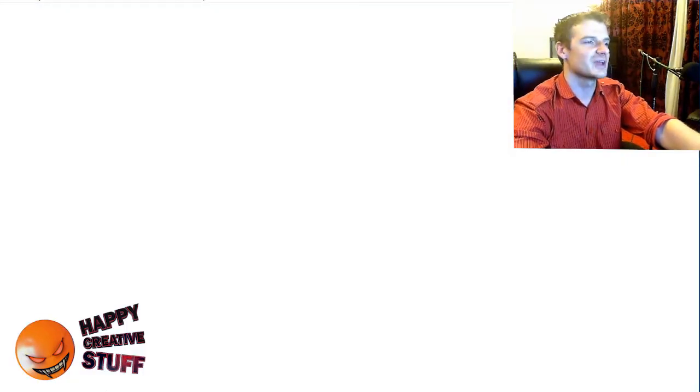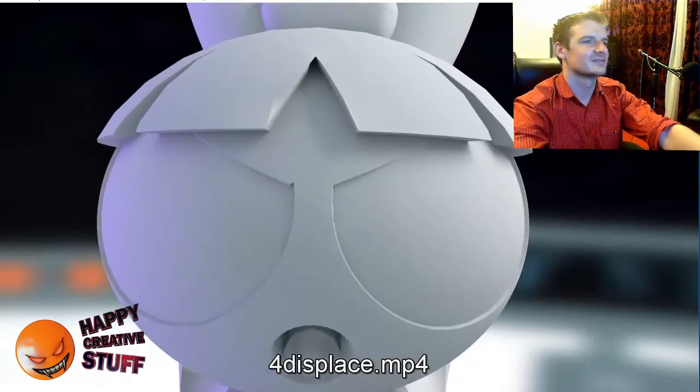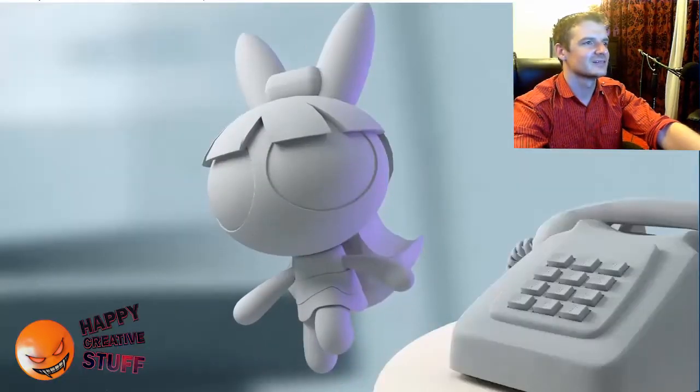So that was just the colored 2D map. Displacement map — and that looks probably the most interesting because you can see the detail of the model.